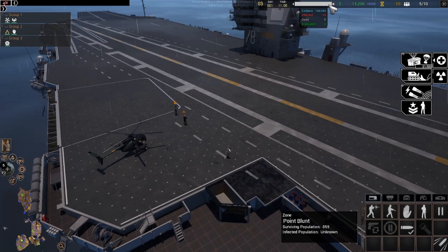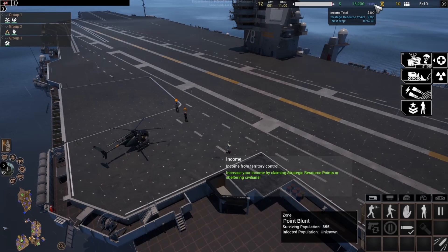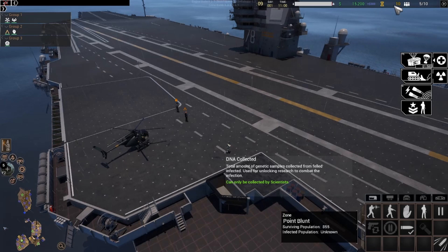Fourth, an overview of the civilian population, showing how many civilians are on the map, how many have been fully turned into infected monsters, how many have been killed, and how many have been evacuated to safety. Fifth, a summary of your total cash available, which will also show how much you're making per supply drop and when the next supply drop is due. Sixth, a summary of total DNA acquired, which can be used to research shredder rounds, which are required to defeat Patient Zero and win the game.